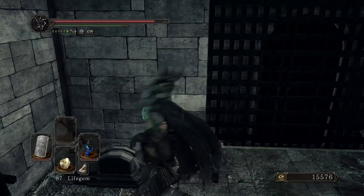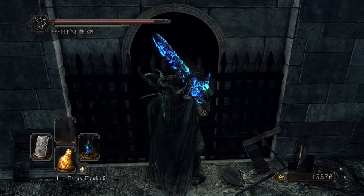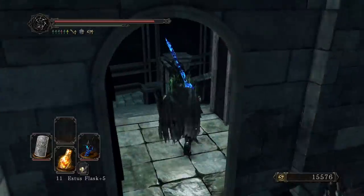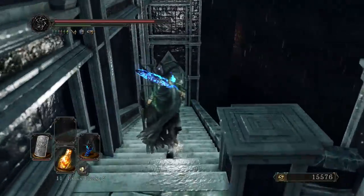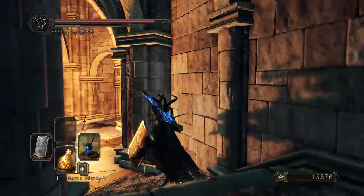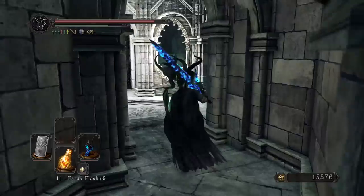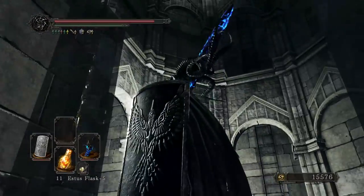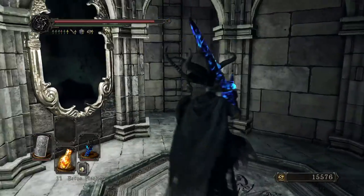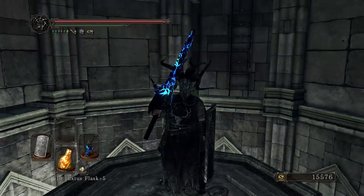There is our Estus Flask Shard. That'll actually top us off at 12, so that is the maximum amount, and we are at plus 5. So with that shard, once we give that to the Emerald Herald, we will be maxed out on Estus Flasks, both in the number and the strength. Well, that is Drangleic Castle in a nutshell — minus the elevator that goes up. We're not going to go up there now because we don't have the key to the Embedded. So once I've done the Shrine of Amana and got the key from the Demon of Song, then we'll actually go up there and see what loot we can get.